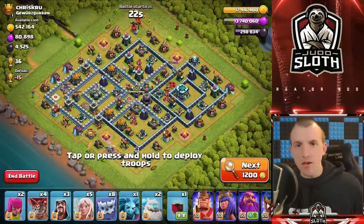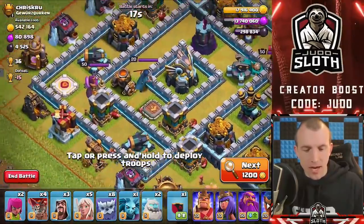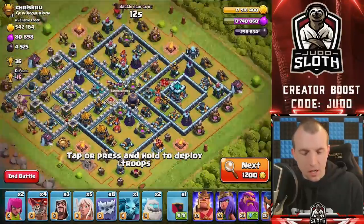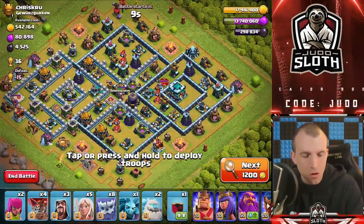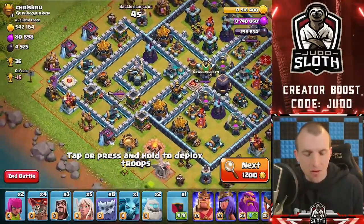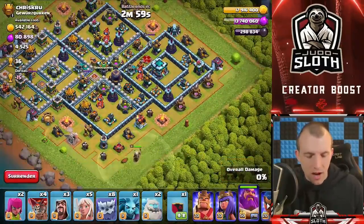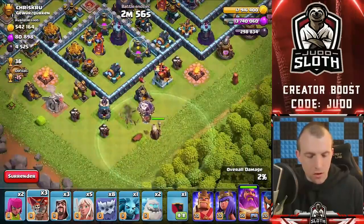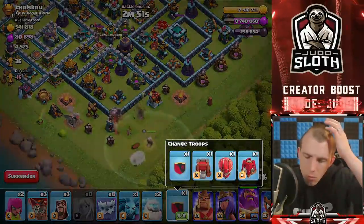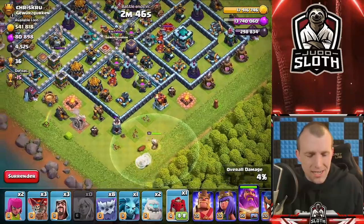This is the type of base you want to try and take out — single target Inferno towers around the base. However, the difficulty lies in that the wizard towers cannot be distracted, so that's where it will become a little bit more tricky here. In terms of the Bats, I feel if we bring them in from the bottom area it could be good, and let's use the jumps into the main area. So let's go with the Grand Warden with a balloon to test first, followed by the healers. In terms of the Siege Machine, I'm thinking the Wall Wrecker but we probably don't need it.